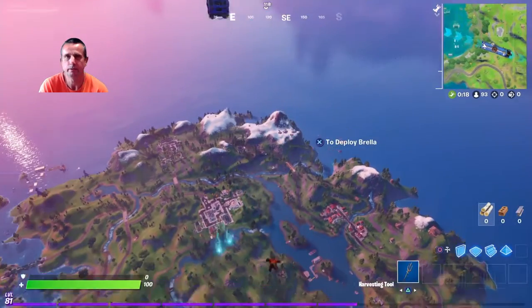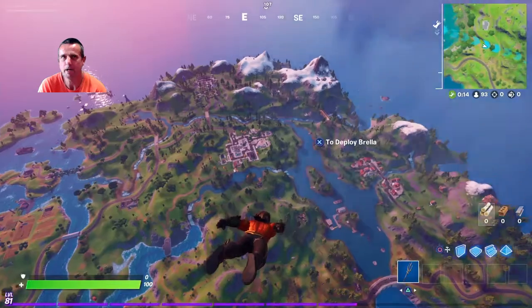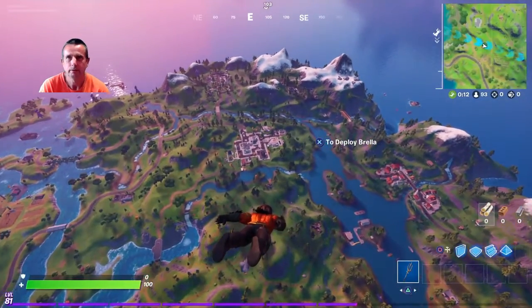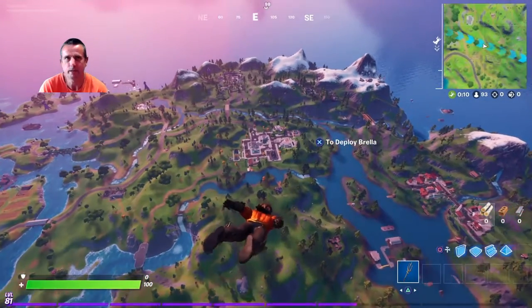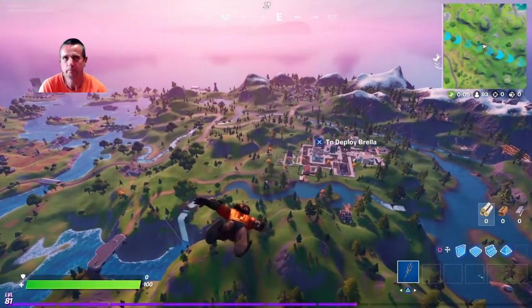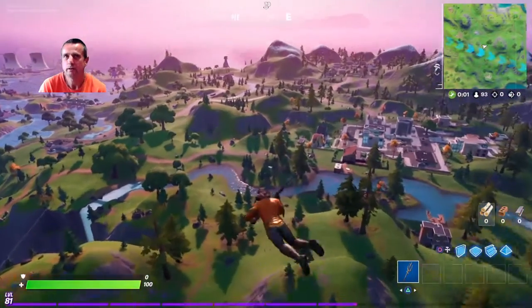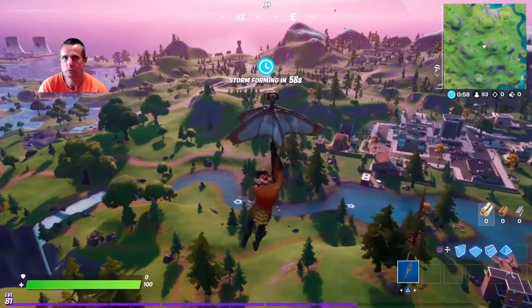Protector of the Deep achievement. To get this legacy, all you have to do is play a match as Aquaman. You don't actually have to play a full match — you just have to land. I'm landing at Gorgeous Gorge waterfall here because to get the bonus skin style, you have to dive off Gorgeous Gorge waterfall.